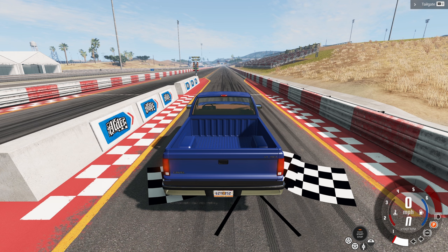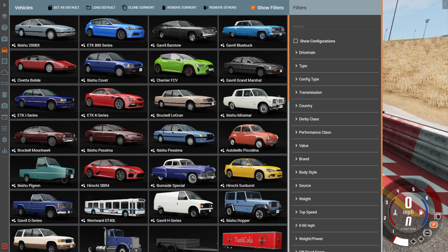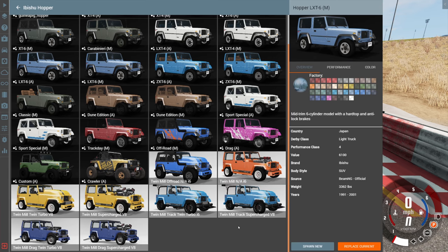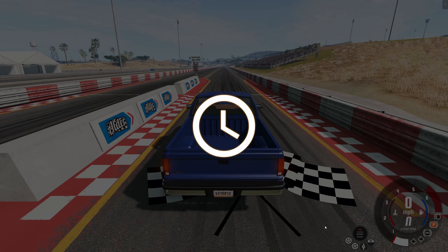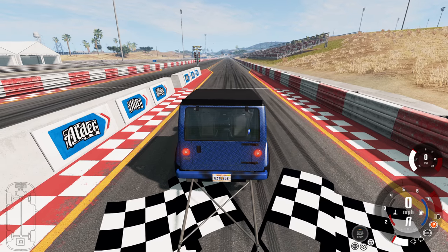Hey, this is YBR with BeamNG Drive and today we're going to be taking a look at a mod for the Ibisu Hopper called the Twin Mill. It's really easy to tell which parts of the vehicle are from the mod and which are stock because of the difference in the backgrounds. All the white backgrounds are part of the mod, so let's go ahead and get the most ridiculous version out.